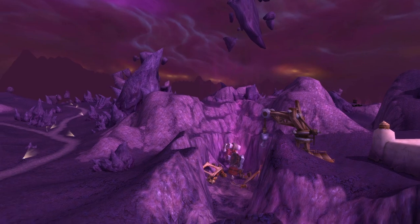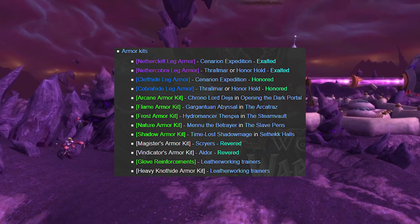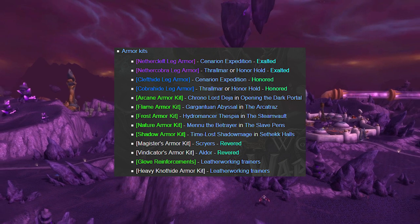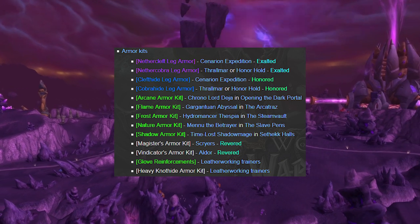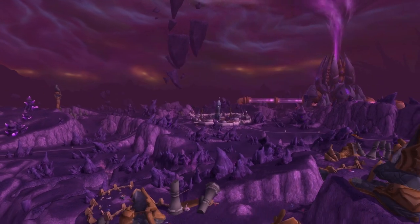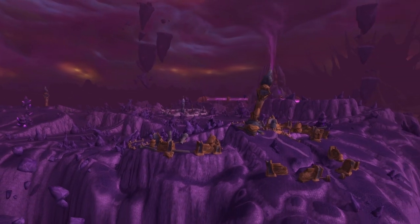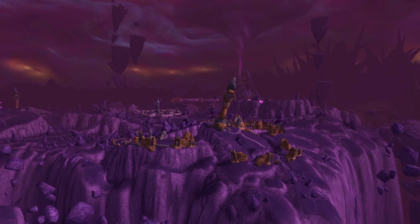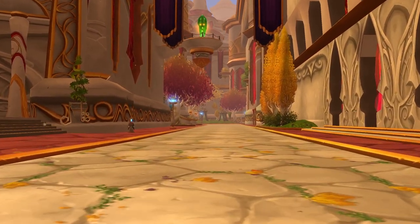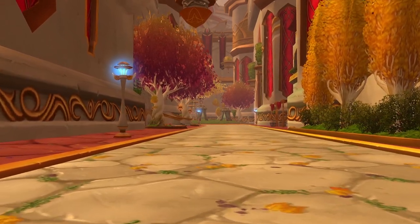The Leg Armor that will give you a lot of your daily and weekly profit from Leatherworking is also locked behind reputation. The Epic versions are locked behind Exalted reputation, while the Rare versions are only locked behind Honored. This means the faster you get to Exalted with the Cenarion Expedition and Thrallmar or Honor Hold, the faster you can sell the Epic Leg Enchant and the more gold you will make. These are also the reputations you will want for Pre-BiS Armor crafting, so obtaining as much reputation in Hellfire Peninsula and Zangarmarsh as possible is absolutely vital for a Leatherworker.